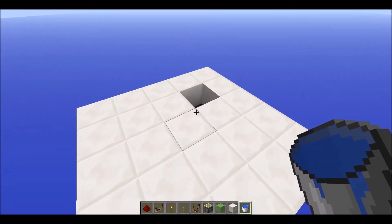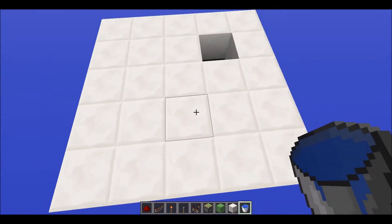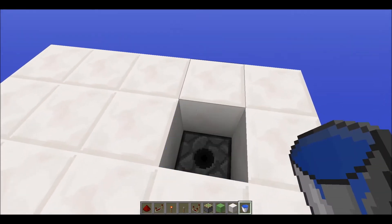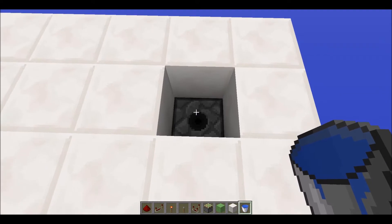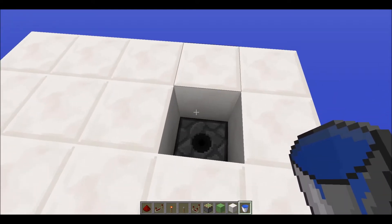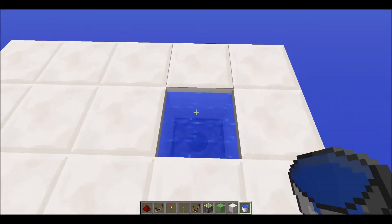Hello YouTube, we are back with another redstone tutorial. In today's video we are looking at a 5x5 structure, and there's a little hole here where we can just pop our water down and it will get filled up, or it will get removed and just disappear.